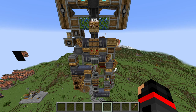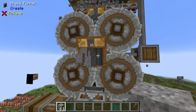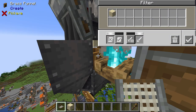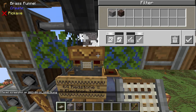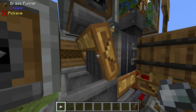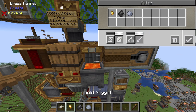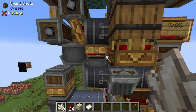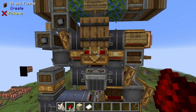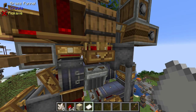Now that I've shown you how it works, let's take a look at all of the filters and configurations. This brass funnel is set to pull out 64 cobblestone. This brass funnel is set to pull out 61 gravel. The filter on this brass funnel is set to disallow sand. The filter on this brass funnel is set to disallow gravel and soul sand. The filter on this brass funnel is set to pull out iron nuggets. The filter on this brass funnel is set to pull out gold nuggets, flint, and clay balls. The left smart chute is set to 8 nether quartz. The brass funnel in front is set to 64 redstone. The smart chute on the right is set to 1 sand, and the brass funnel on the back side is set to 1 paper.